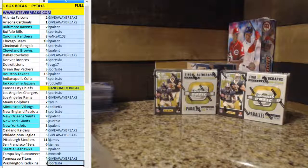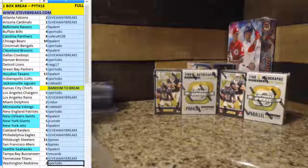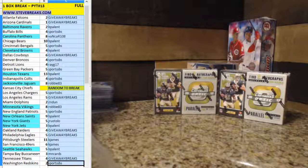Another box of 2017 Contenders Optic Football. Almost lost what we were doing there for a second. We got a random to do for the box — we got two left. We'll do a random to see which one we're doing, then another random to see who's going to get the Chiefs in this one. Still looking for another big one. We had a nice box last time. Let's get on over to random.org.